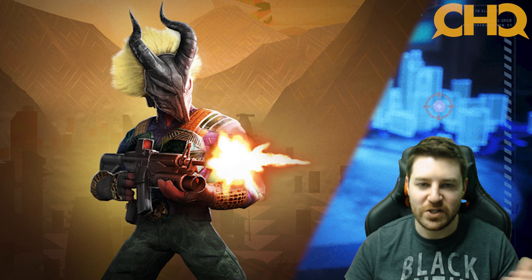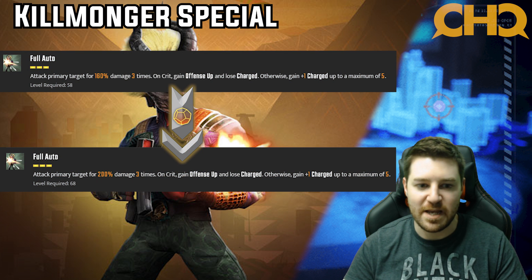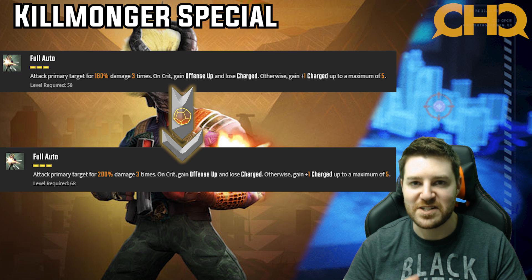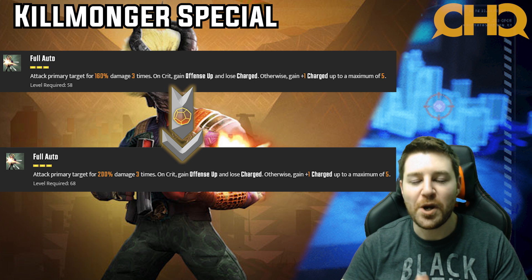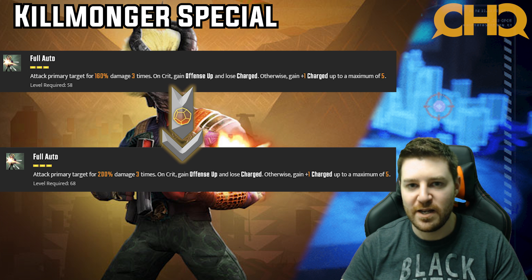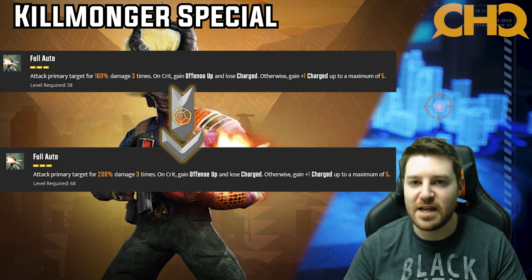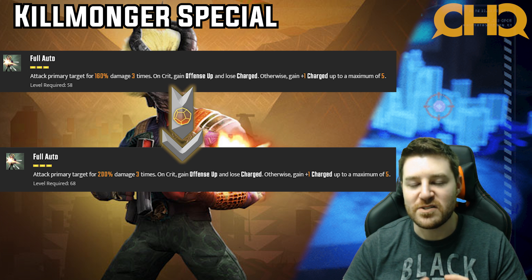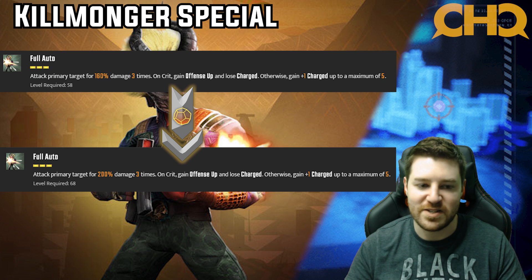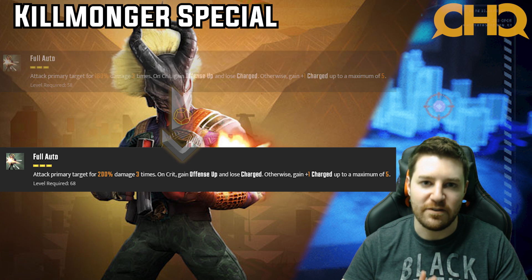Now we're looking at the Killmonger special. It just adds 40% damage, but it adds 40% damage to an attack that attacks three times — so just like with the basic, it adds 120% damage. That can get multiplied even further if he crits, and the way his kit is set up he's going to crit. It's just absolutely devastating — so much more damage. Definitely four star.